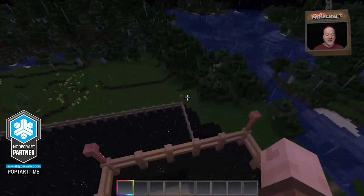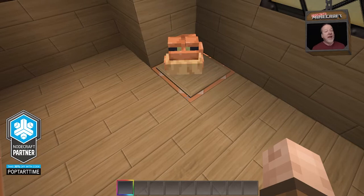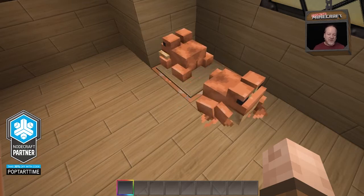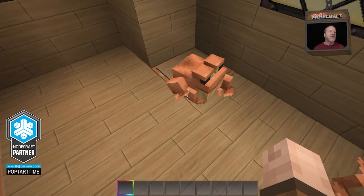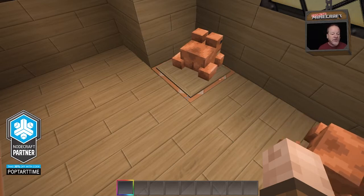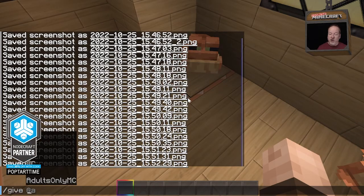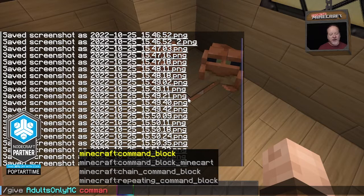Let me show you exactly how that's done. You need command blocks, but if you've never played with command blocks before, they can be a little intimidating at first. The first thing you'll need to do is get a command block — you can't do this in survival, it has to be done in creative. It's really simple: all you need to do is type in the command `/give` and your username — in this case, `adultsonly_MC` — and then type in `command_block`.